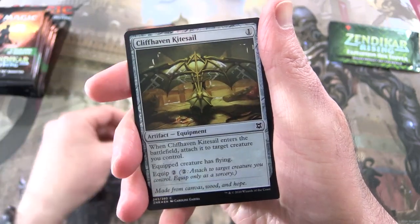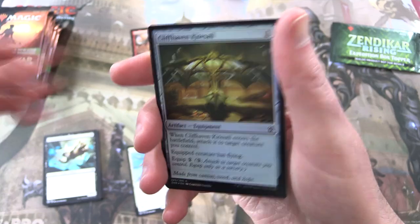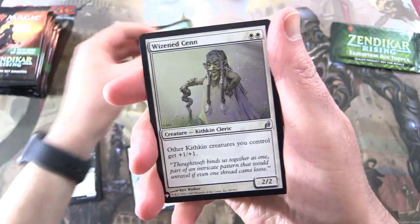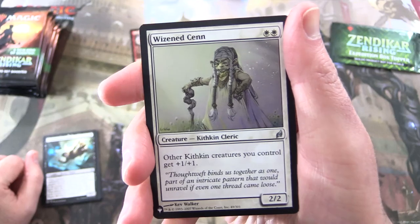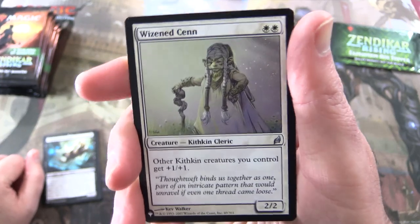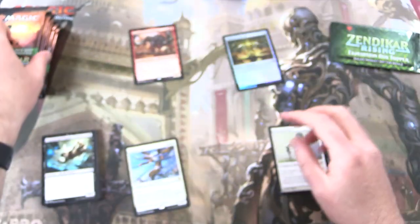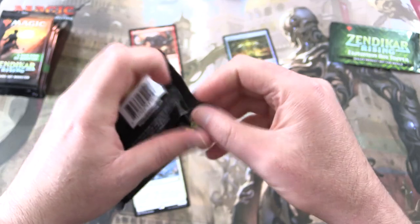Legion Angel for the rare. Cliffhaven Kite Sail. Nice foil. And from the list, this is fun — Wizened Szenns. So we actually had this pull before. It's been a while, but I do remember this card, so that is pretty crazy. Next packet.